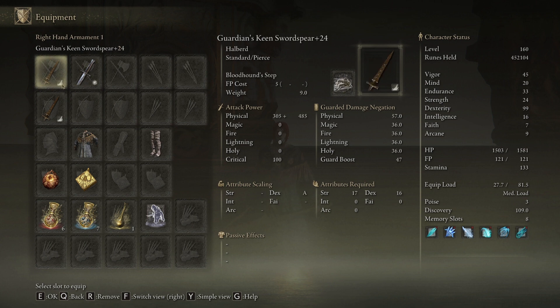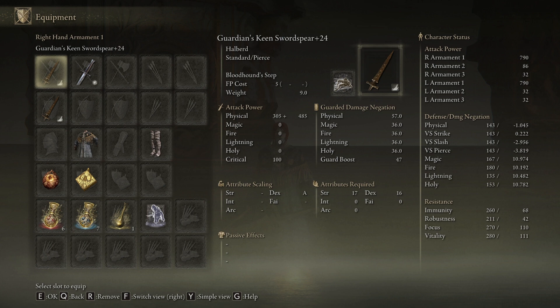I will put a video out about that — there's a bit of a rabbit hole and some spreadsheet work I need to do. But as you can see, we're averaging an attack power of 790 with these weapons, which is really good, and you can put any ash of war you want on them, which is fantastic. For this video, the conclusion is: 99 dex versus 99 strength versus 99 intelligence — it really doesn't matter. Play whatever you want, whatever you have fun playing, and you're going to do about the same average damage no matter which style you choose.